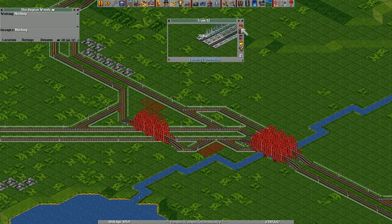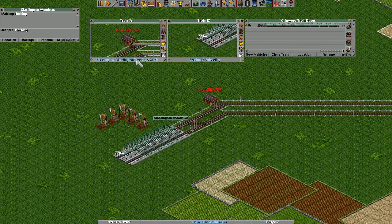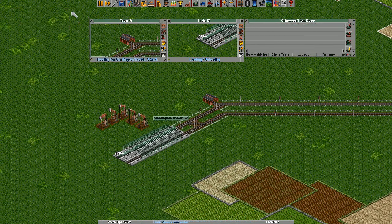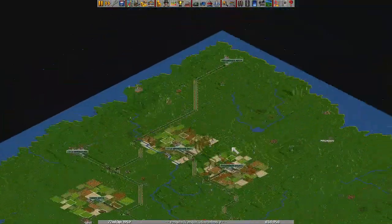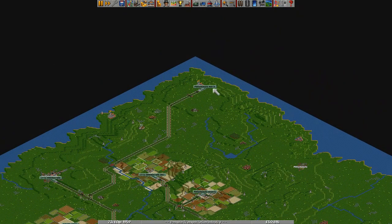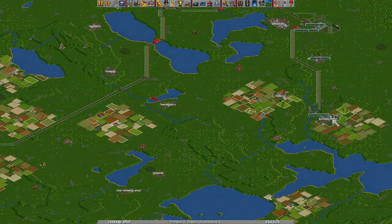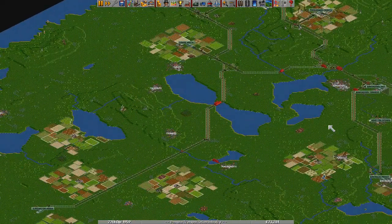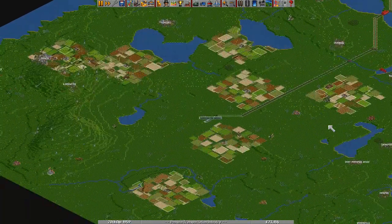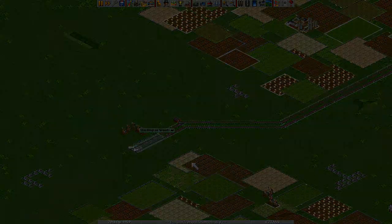So what we're just gonna do quickly is jump down here, clone this train, and start it off. And that's gonna be it for this episode. So when we come back, we'll start having some goods that we need to pick up from up here as well. I'll probably deliver them to this town down here because it's lovely far away. So until next time, I'm Jerry, and this is OpenTTD.